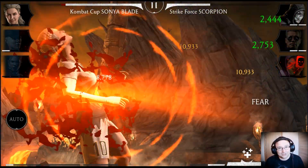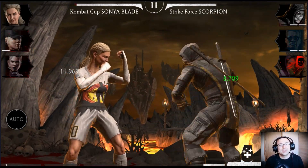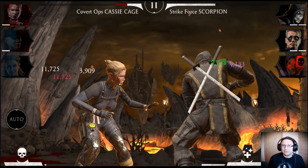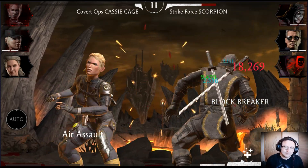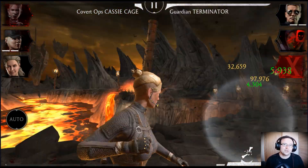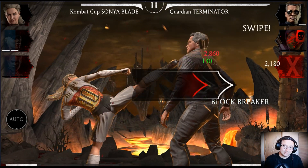If Scorpion tags in, try to spear him out or just wait a few seconds until he tags out himself. Then tag in your Johnny and start doing Special 1 on the Terminator until he is dead. If you have That Mark technique and it works, Specter Scorpion won't be able to save him. If Specter Scorpion saves him anyway, just spear him again and finish off the Terminator.